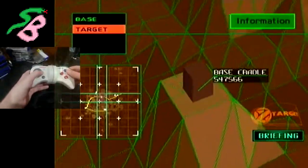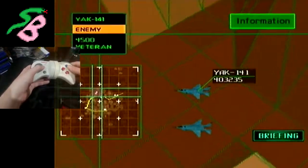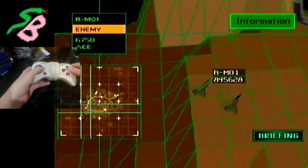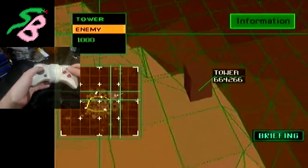Anyway, what else is here? Base cradle. Silo. Silo. Some yaks. That's not a yak, that's a plane. Tower. Silo. Silo. More planes. More planes. Silo. More yaks — that's the same yaks.